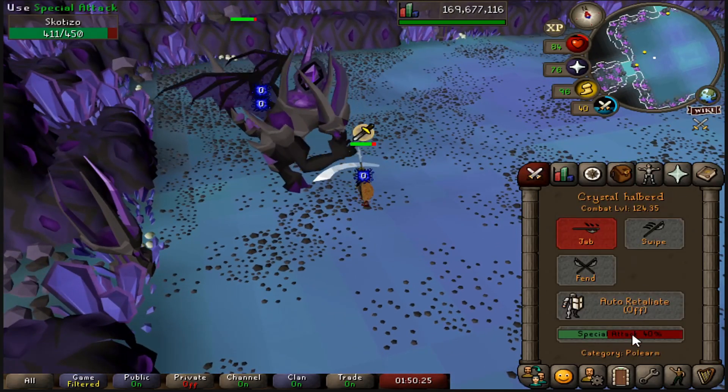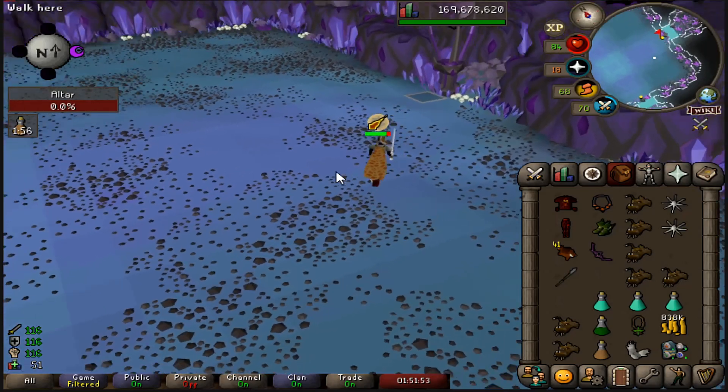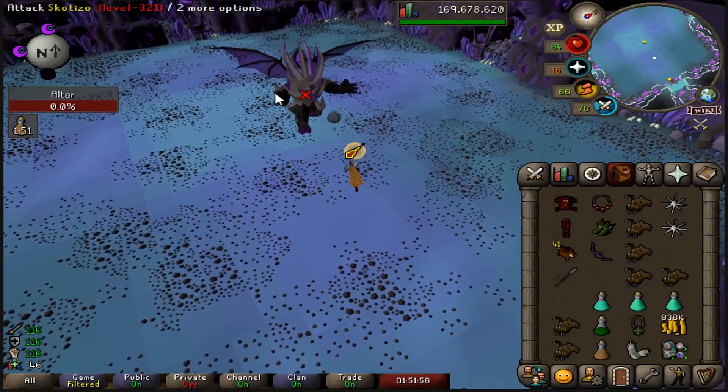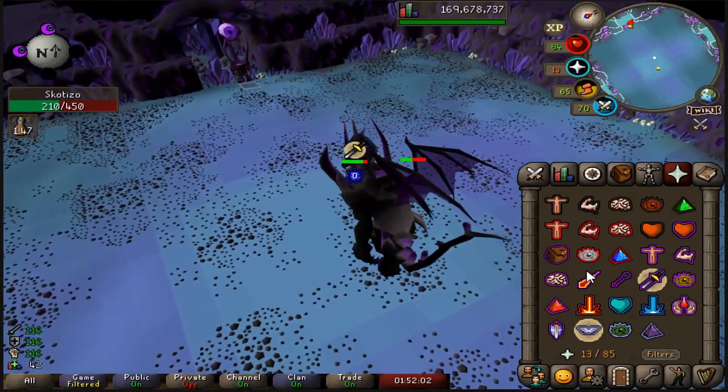This obviously isn't a guide on how to kill Scatizo — if you need a guide on how to kill Scatizo, you probably shouldn't be touching the CAs yet, let's be real. The only important thing about this is you want to make sure you line up his little minions in the correct area.